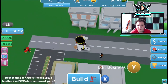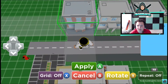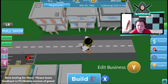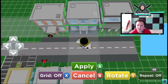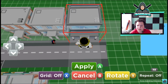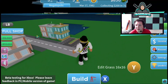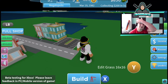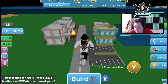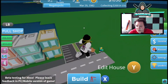It looks like we're starting to get commute — the traffic started coming in here, which is really good. Let me move this building. We're able to fully connect everything, which is nice. Now we're collecting about two hundred dollars every twenty seconds. I really want to know what's up with those flame characters.